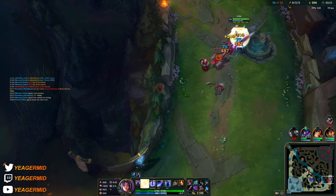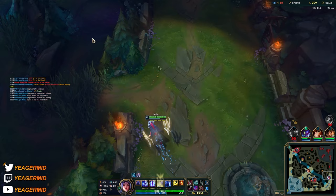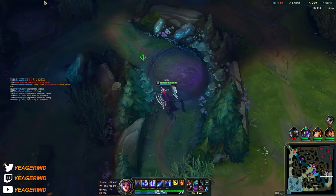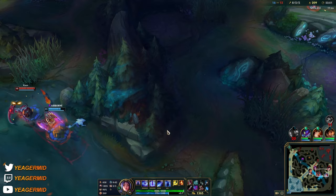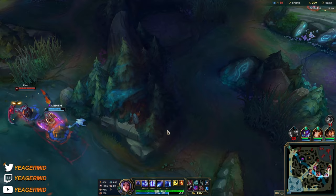I feel like this Kha'Zix is just trolling. And we can also use some anti-healing, but you want the Goredrinker as your third item because it's a solid item on Irelia. Blade of the Ruined King and Wit's End are way better as first and second items.